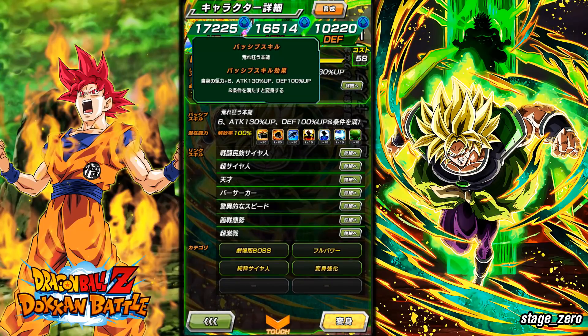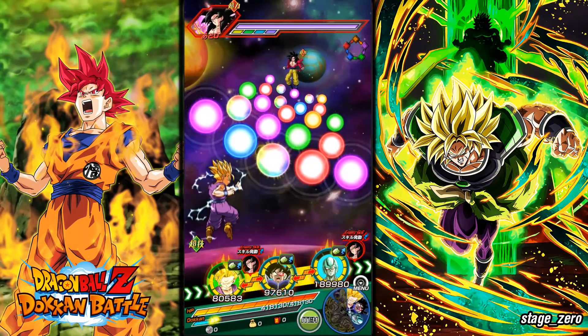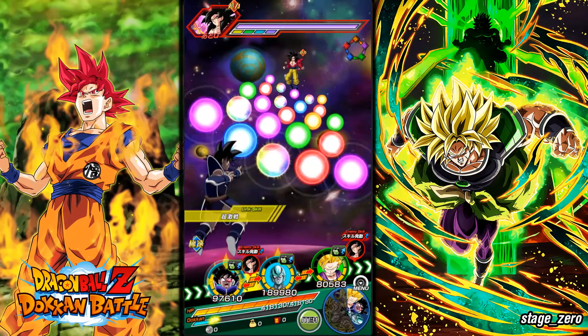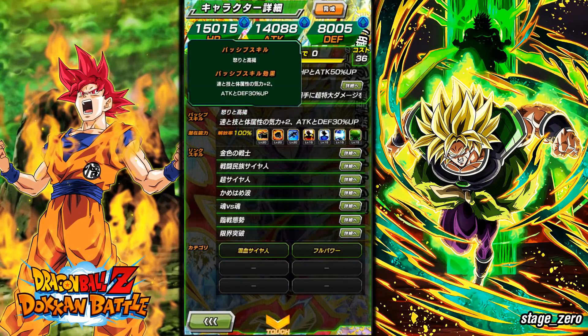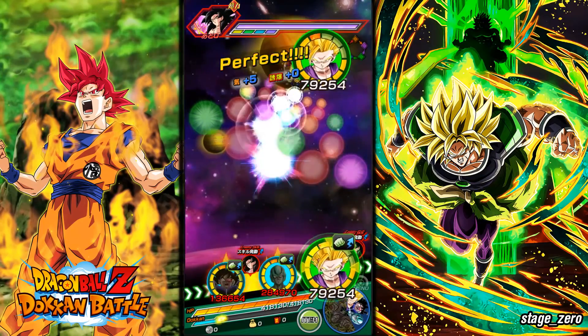He's also a Full Power category leader — dual category — with 130 HP and defense. At plus six keys he gets 130 for his own attack, and 100 for defense. He then goes into his transformation, which I believe is the Wrathful form after four turns. I have him here for support since Full Power and Movie Bosses don't have a ton of support, and he provides a plus two attack and defense up for 30 turns — not a bad choice.